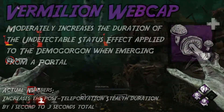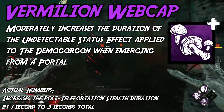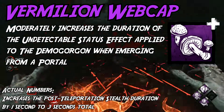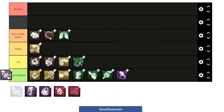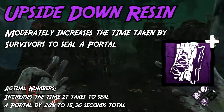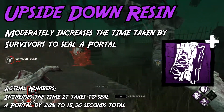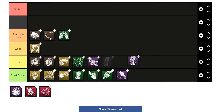Vermilion Webcap takes what Violet Wax Cap does and makes it actually kind of decent. Instead of being half a second, this one amps up the extra undetectable by 1 second, boosting you up to 3 seconds total of undetectable. I want to call this good, but it's really not — I'll say it's worth running, but only just. Okay. The portal sealing add-on has decent numbers making survivors take 28% longer to seal portals, but this effect is still really situational. Okay.